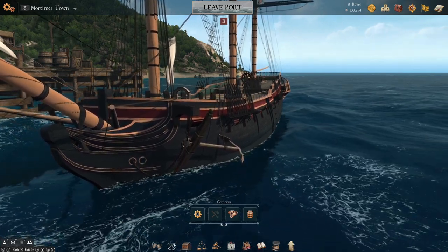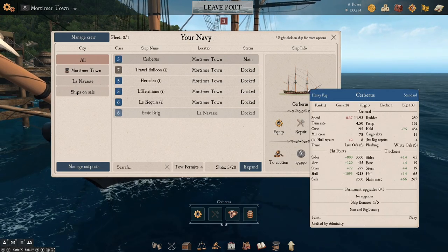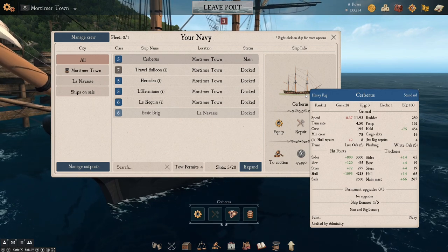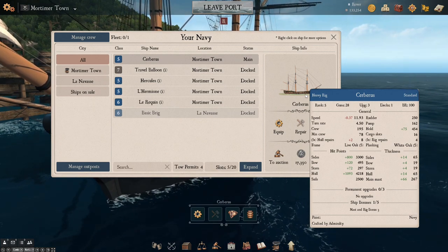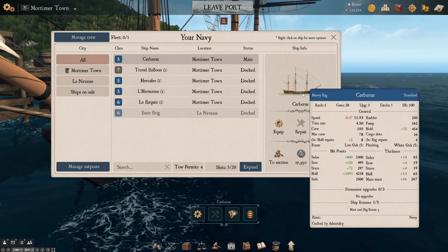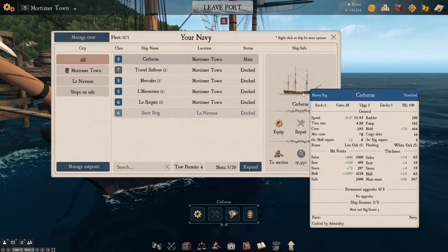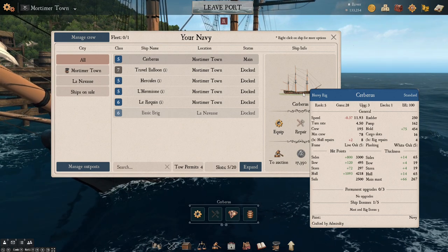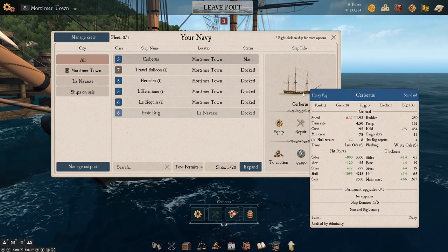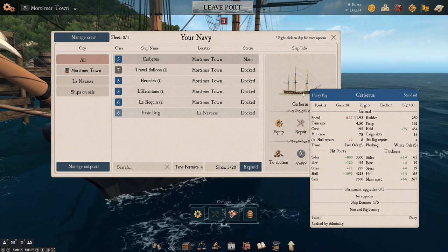The way we're going to do that is we're going to look at the ship we're taking out — in this case the Cerberus — go to your Navy and hover over the ship you want, and you can see all the statistics there. Now this ship is built from Live and White Oak, so she's going to require a little bit more in the way of hull repairs than the basic brig required. And her crew is much larger, so she's going to need more rum. You can see there she has a crew of almost 200.